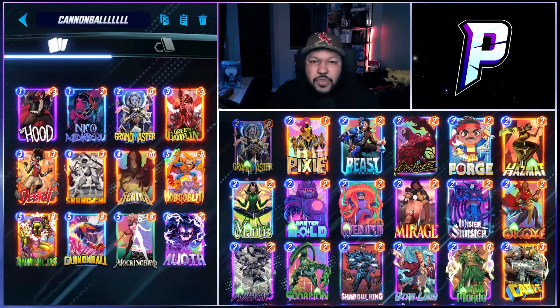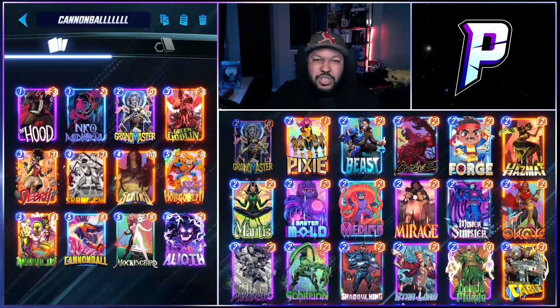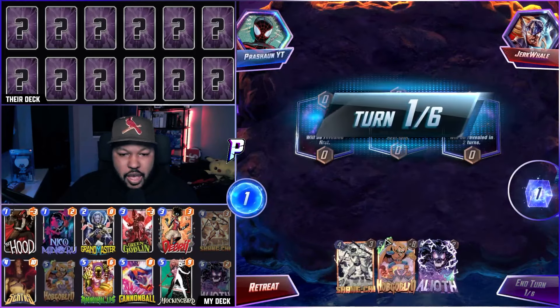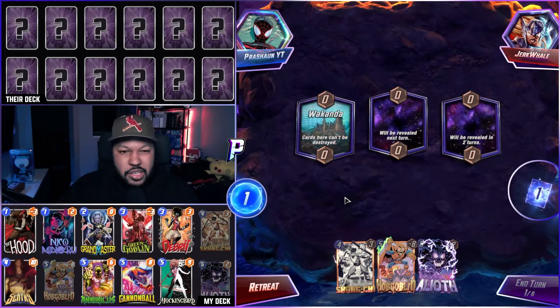Enough of me talking — let's get into the games and get some wins, or at least try to. We have Shang-Chi, Hobgoblin, and Alioth to start off. Wakanda is our first location.